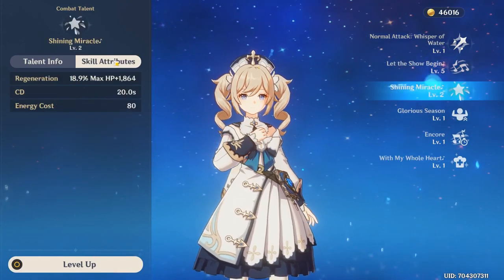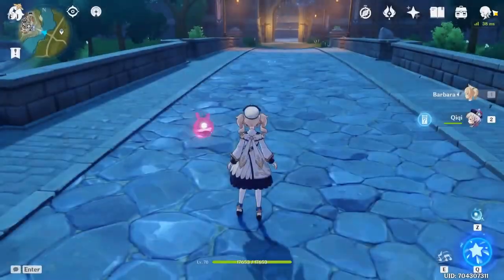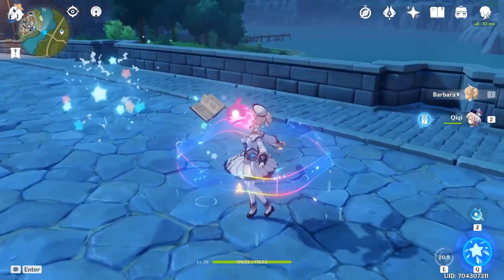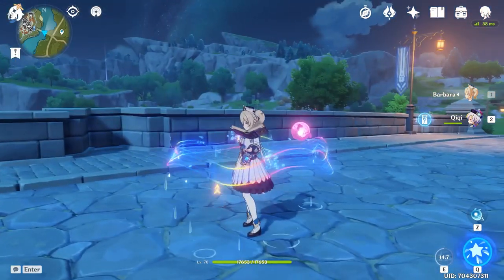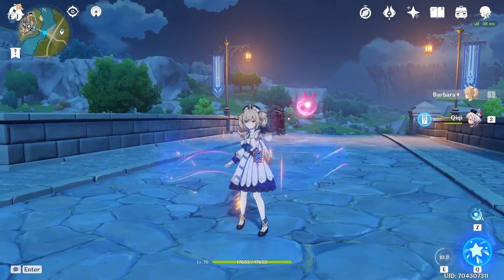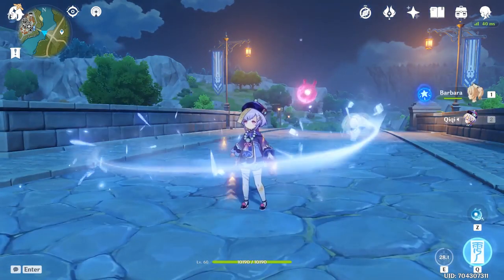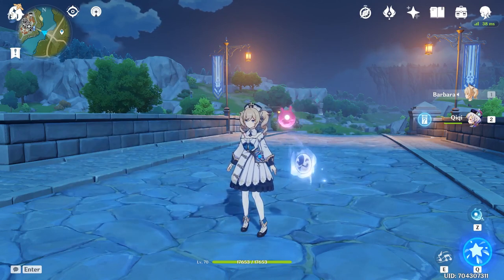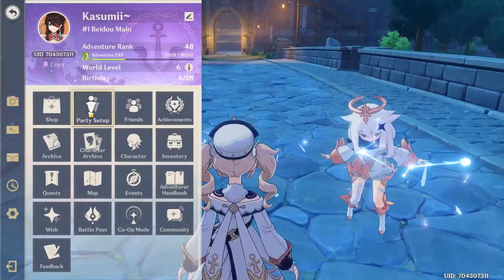Barbara is a really good support. She can heal for quite a lot and her burst is basically free healing. She can sustain herself — you can proc her skill and the field will constantly heal you even if you switch out, and her normal attacks will also heal. Unlike every other healer, you don't have to switch out to heal your party members, whereas with Qiqi's orb you'd have to switch and could get hit before the healing comes through.